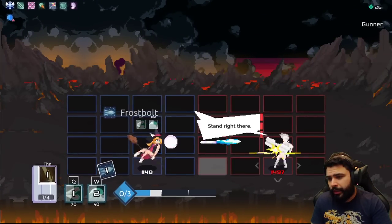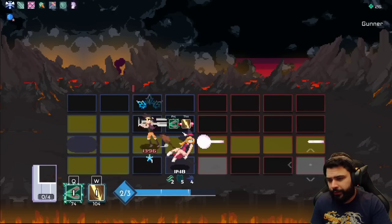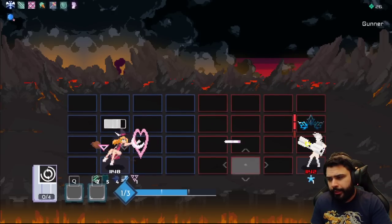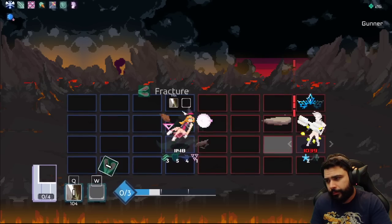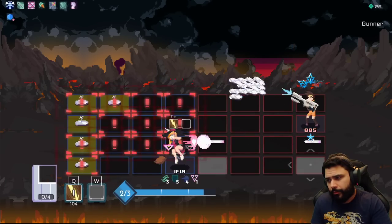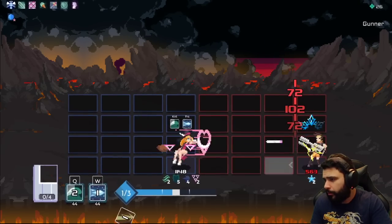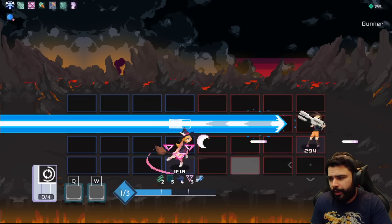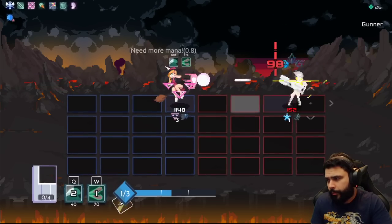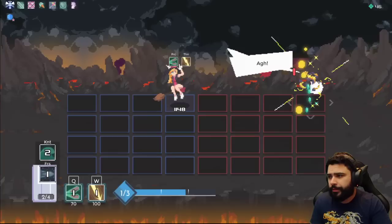Alright, Gunner — do your worst. I'm not going to double cast my Q yet; I'm going to get flow first because order matters on flow decks. We'll cast that first, wait for his attack, double cast, and thunder — that was a lot of damage. There are Gunner guides on YouTube if you need help with this boss. We cast again, thunder in his face — frost slows him down. If I'd waited for my double cast on flow we would have killed him already. Let's kill him and see what we get.